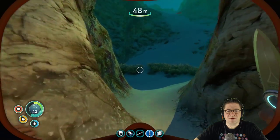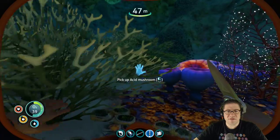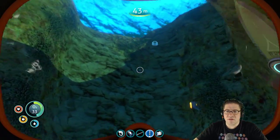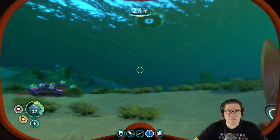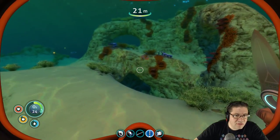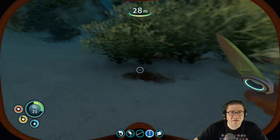I could just build a whole bunch of what's-its things. What is this? Acid. Oh, that's a peeper — come here. I don't need a peeper. I do need to grab a bladderfish before I go back. We're running low on water again. Salt. Deposit. There's more metal.